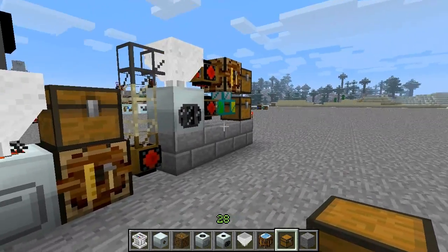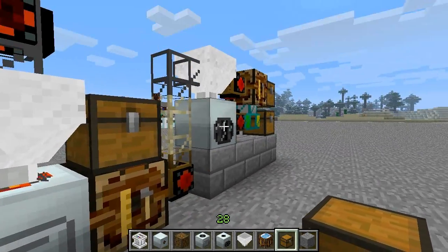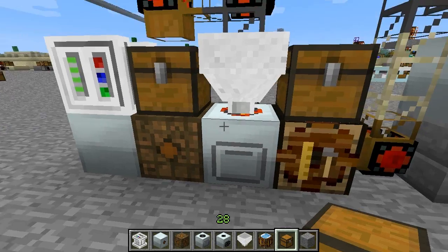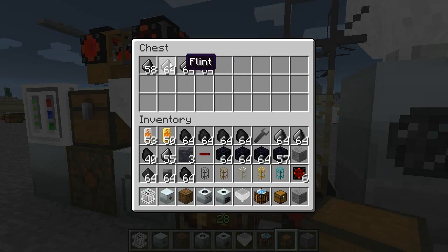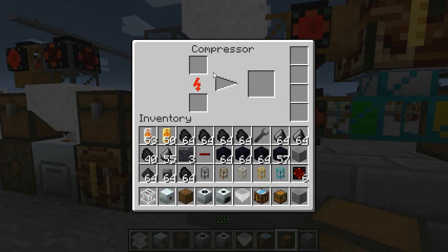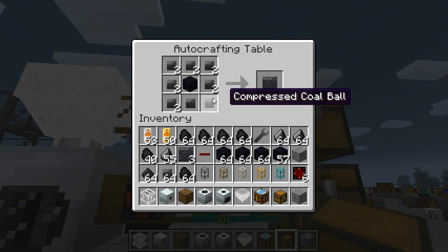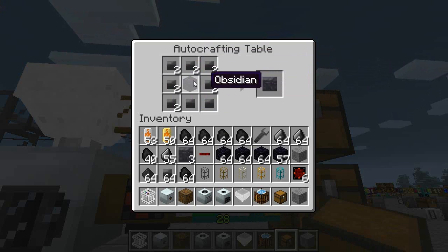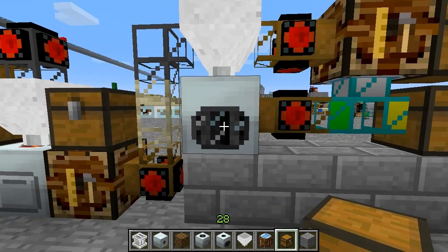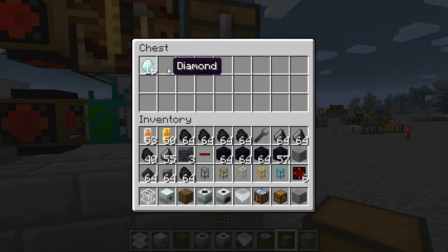It is pretty basic. It's a fairly old Industrial Craft production chain we are using here. Coal is the input, being macerated to coal dust. Combined with flint it creates a coal ball that can be compressed in a compressor. Combined with obsidian you can create something called coal chunks, and when coal chunks are compressed the result is diamond.